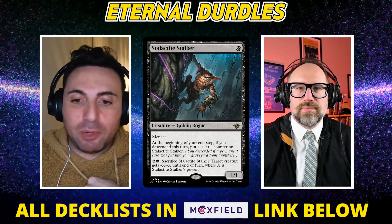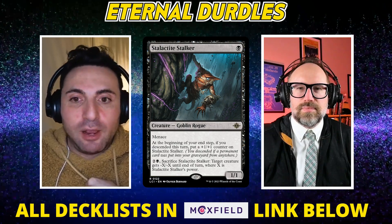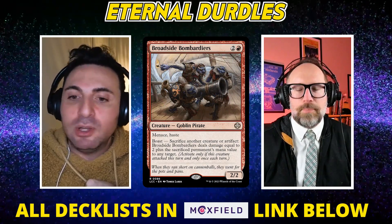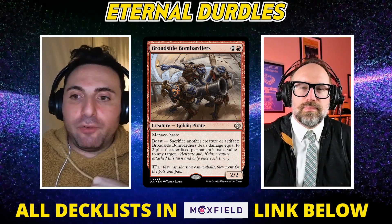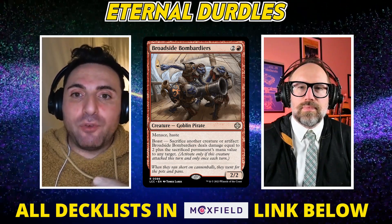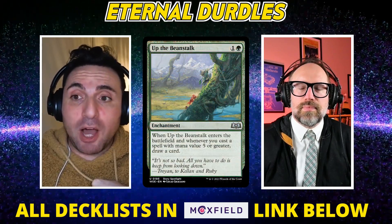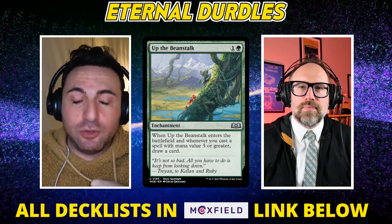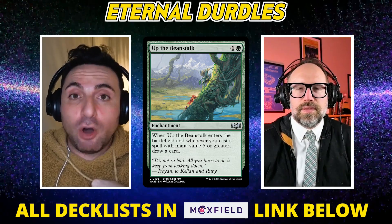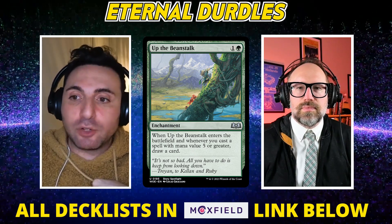Because Urza Saga itself is 20 power plus as a tutor for free at instant speed. And then the Ancient Tomb decks on Broadside Bombardiers — that deck kills you pretty much the second that thing hits the table. So the fact that the format has sped up across all of these decks — and combos are fast — along with that comes the need for control decks to also compress. We've seen the Beanstalk decks be able to keep up because Beanstalk is a one-card engine that's cheap, replaces itself, and lets all of your free interaction and one-mana interaction also draw a card.